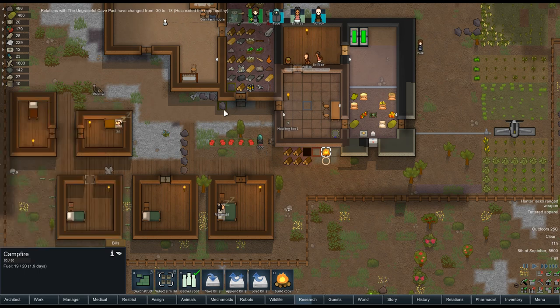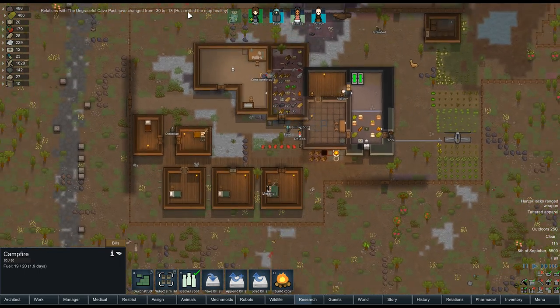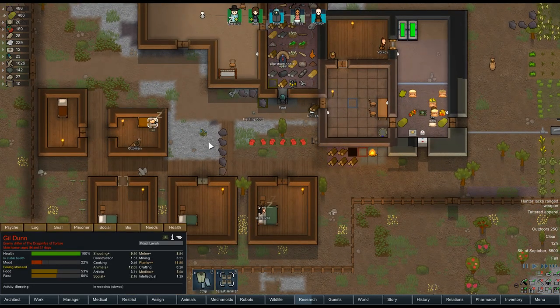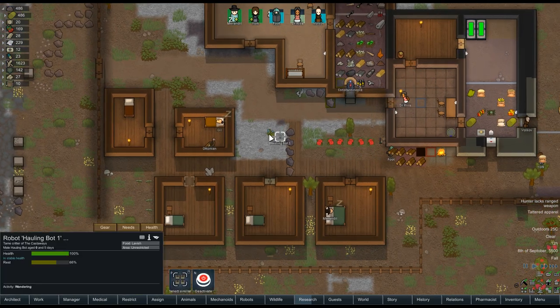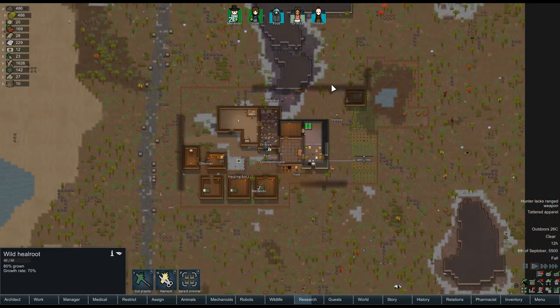There may be an easier way of doing that, but we'll see if that works. Hola has just left, so that's okay because she was unrecruitable. We've got Gil here we're still working on, who's a little bit angry. Ottomans in there are saying hello. Hauling Bot is doing hauling things. I think everything's looking all right for now.